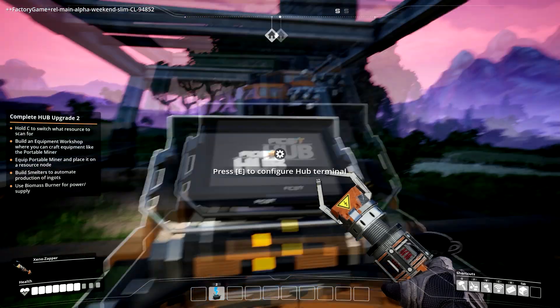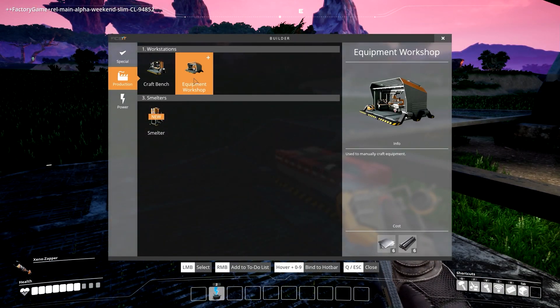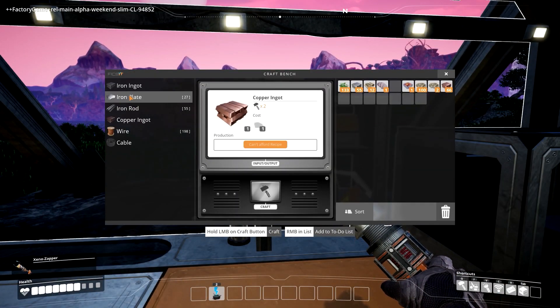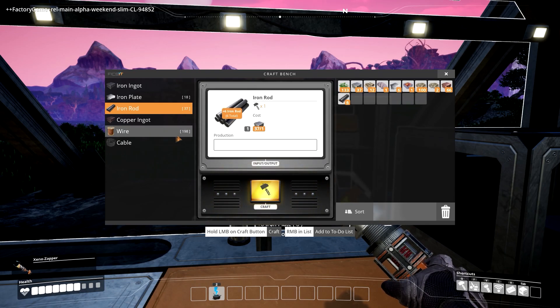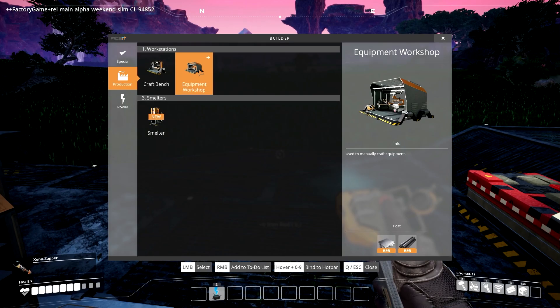Let me look in here — tier zero, equipment workshop, already unlocked. So I go to Q, equipment workshop. I need six iron plates, six iron rods, and six... okay so that's just iron. I'll make one, two, three, four, five, six, and then iron rods — six.